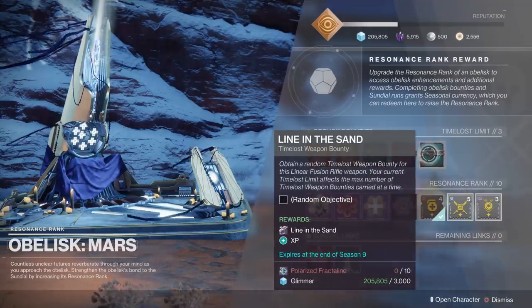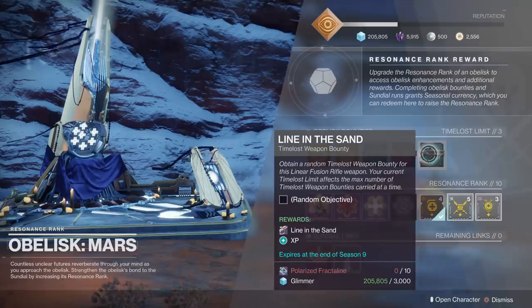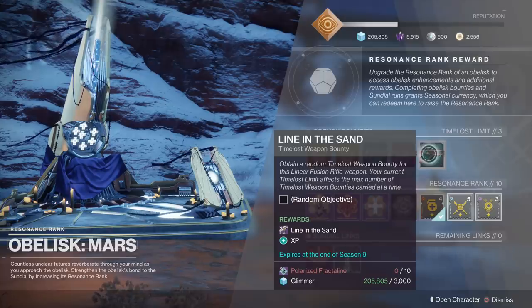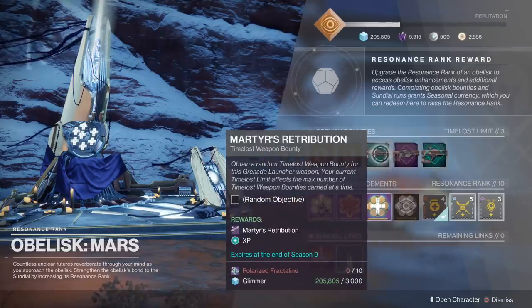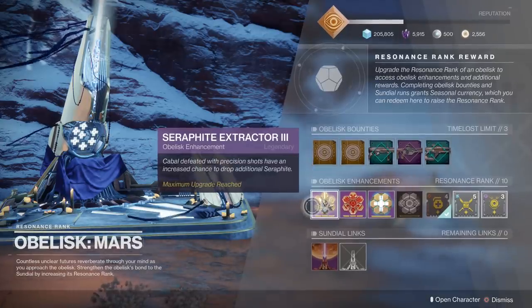Line in the Sand is a Linear Fusion Rifle. The reason it's cool is it can roll with Firing Line — a perk that increases your damage when you're next to a teammate. There have been some videos on that, and it looks really cool too. I like all the weapons the Mars obelisk has. There's also a Seraphite Extractor — basic, but might as well grab it since it's really cheap.